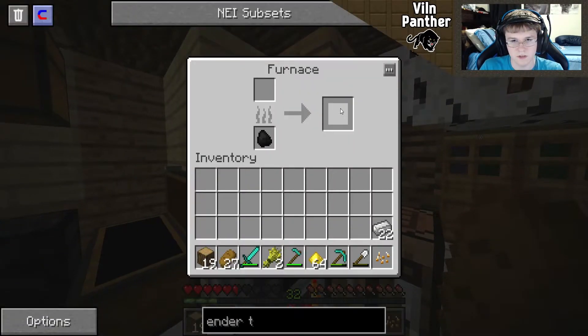Can we make ender pearls? I don't know — for some things you actually can just make them. So copper and silver for that? Please go over there. See, now I'm killing all the cows around here — we're not gonna have any. Ender fragments? I don't think so — no, okay.